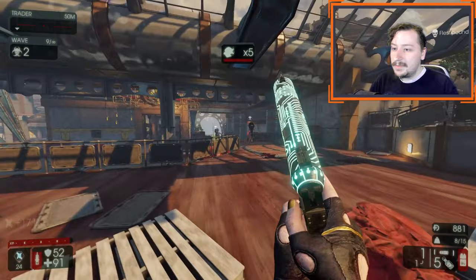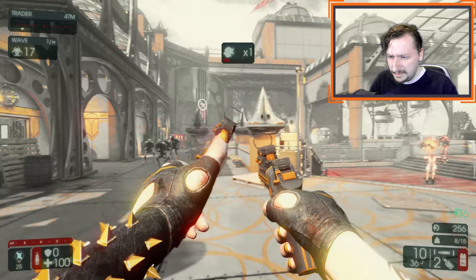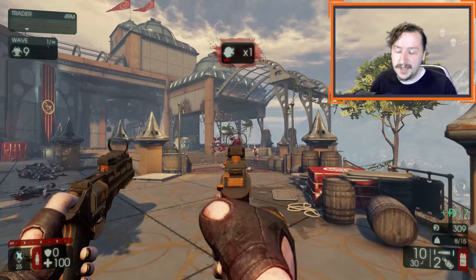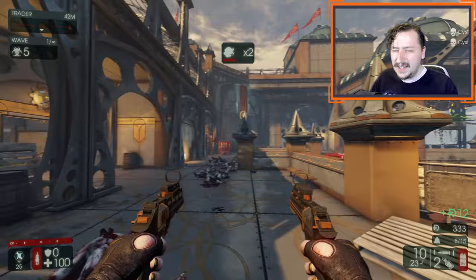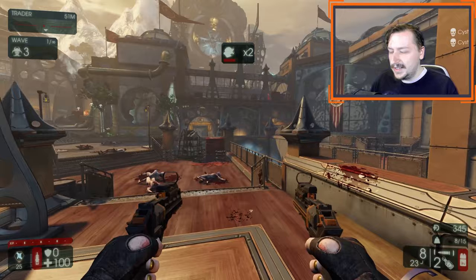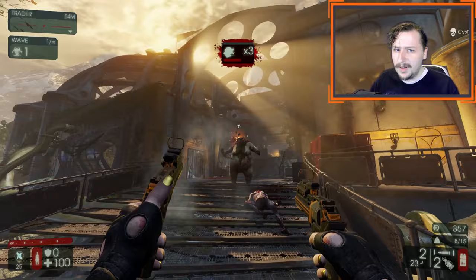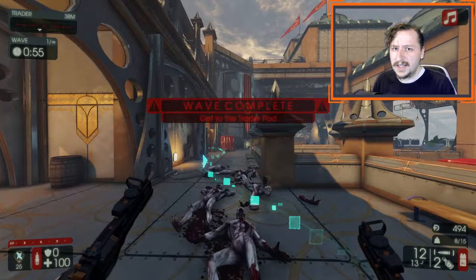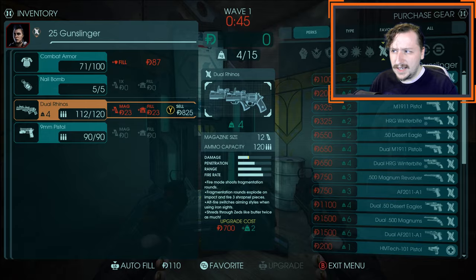At number 9, we have our first DLC weapon: the Dual Rhinos. These are a Tier 3 Gunslinger revolver weapon. They hold 12 shots, weigh 4, do 75 damage a shot plus another 80 damage on shrapnel — though the shrapnel can't hit the same target unless you bounce it off a nearby wall. This creates 3 shards for potentially 210 damage, but they are kind of unreliable and go everywhere similar to nails from the Nail Gun. They have a higher rate of fire than some revolvers at 600 rounds per minute, scale decently with upgrades going up to weight 8, and have nice sights useful for secondary fire. Overall they're a pretty decent weapon for just about everything.